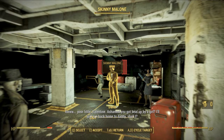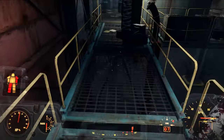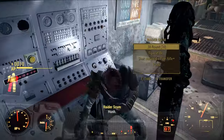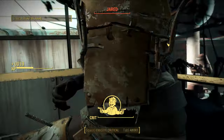Rescue Nick, take care of Skinny Malone, and then turn in the quest with Valentine outside. At this point I did the first step quest, which took me to Corvega. And this is where I actually had to double check that I was on very hard, because this was far too easy in comparison to my other builds.